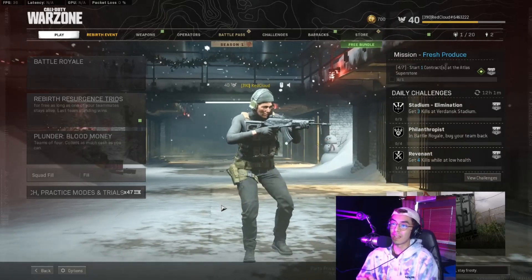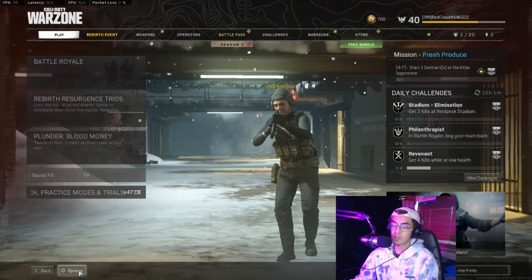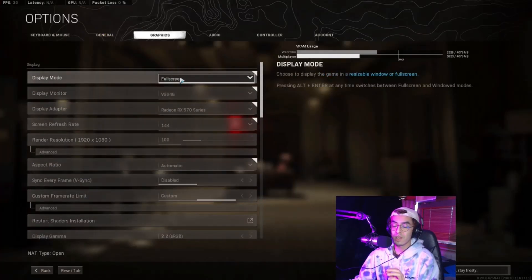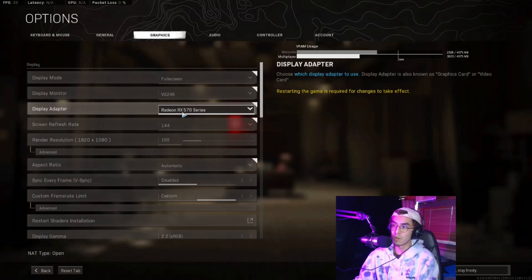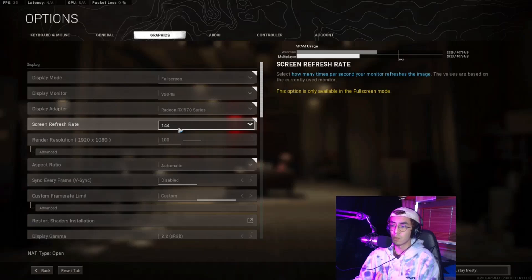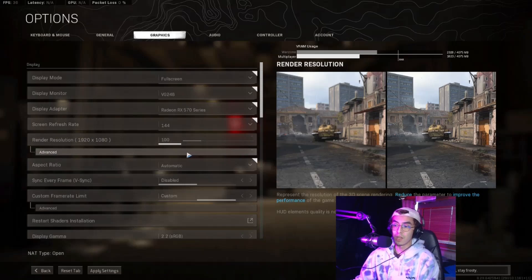Now let's get into the best Warzone settings. In the Options tab, no matter what PC you have, always run the game in Full Screen mode — it runs so much smoother. For screen refresh rate, set it to the highest possible for your monitor. For render resolution: if you have a high-end PC keep it at 1920x1080 (100%); if you have a mid-to-high PC, setting it to 95% will cost a little clarity but gain around 5 or more FPS — worth it.